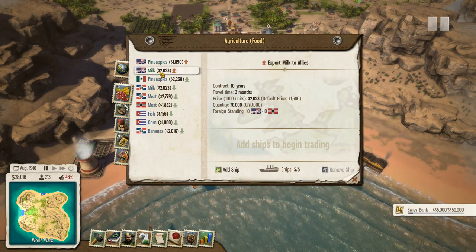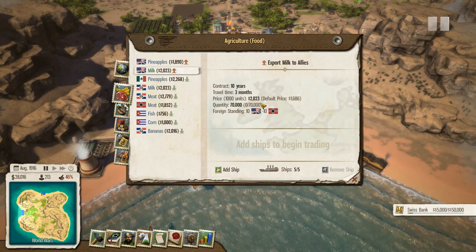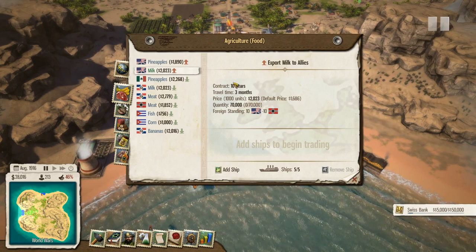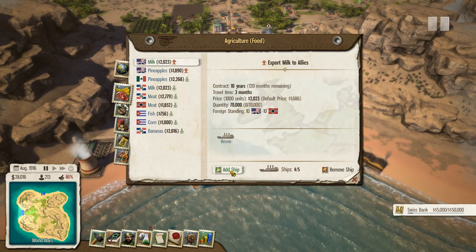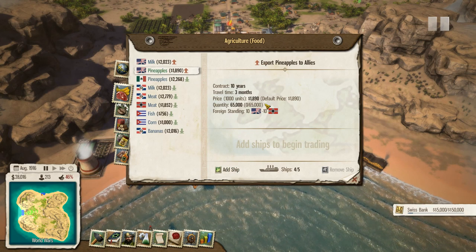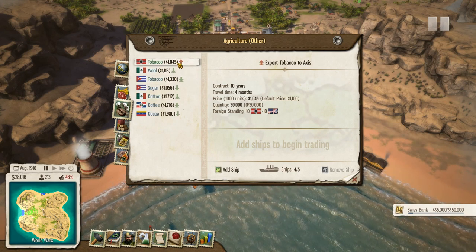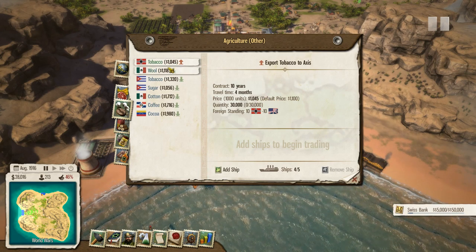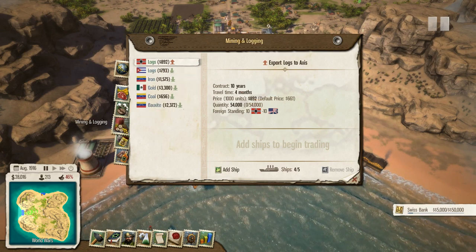I'm going to check out the trade and see if we've got any more. I was thinking about putting a lighthouse in because we haven't put one in here. Export milk to the Allies - that's an okay bump and we've got plenty of ships so let's definitely do that. Pineapples - we're not producing a lot and it's not a particularly great contract. Tobacco - that's to the Axis, and it's a rubbish price anyway so we're definitely not doing that. Give me a good tobacco contract for goodness sake.